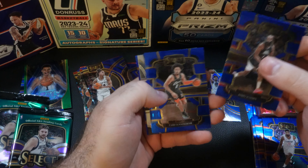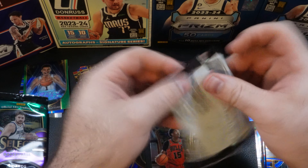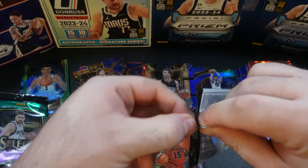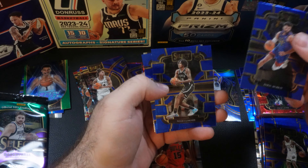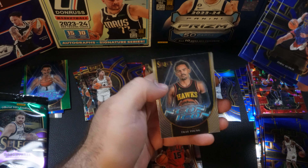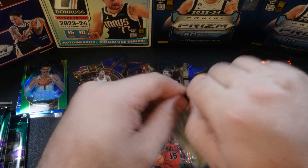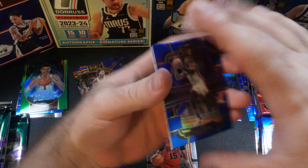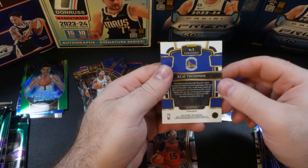We're going to have James Harden, Cade Cunningham, we have a Julian Phillips rookie — that's going to be our mezzanine — and we have Bradley Beal on a concourse. Got Jamal Murray, Noel Clowney, Michael Porter Jr., and we're going to have a Neon Icon Trey Young. Then Bam Adebayo, Grady, Karl-Anthony Towns, and we have a Klay Thompson concourse.